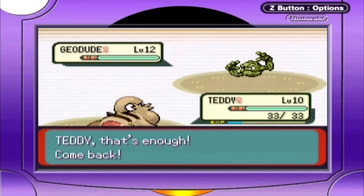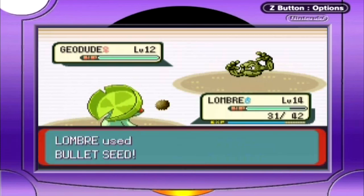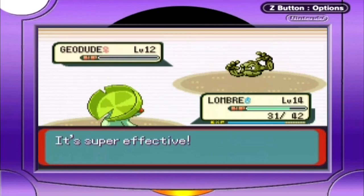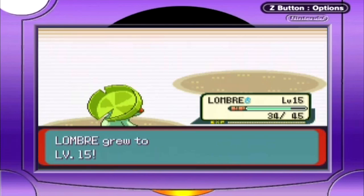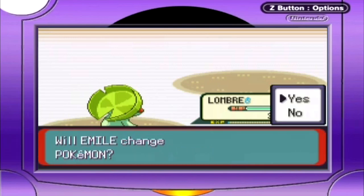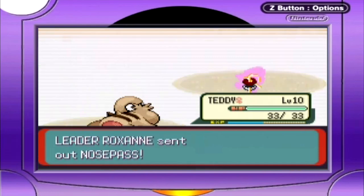This second Geodude is no different from her previous one — exactly the same in every way, even moves. That Rock Tomb attack reminds me of when this game first came out. There was a little kid who looked up to me in middle school. I used that attack on him in a battle, and instead of commenting on how I lowered his speed, he said 'You're so mean, you drew a red X on me!' — that's supposed to show it's lowering your speed by trapping you. I always thought that was funny.